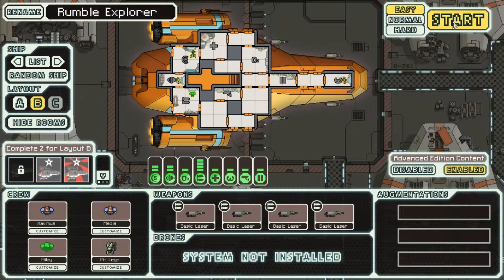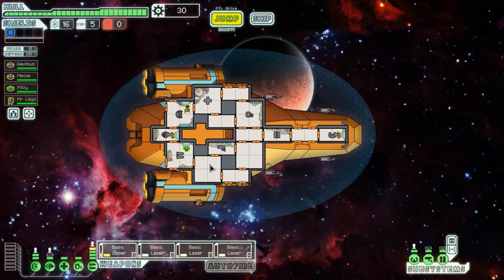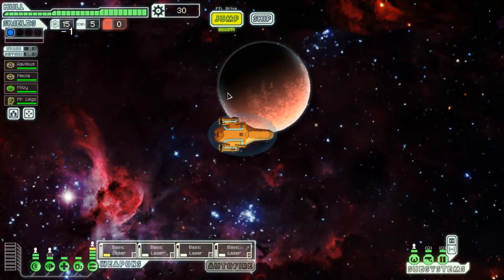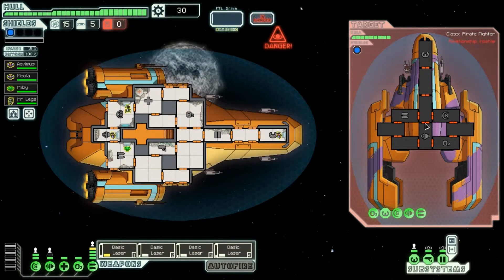I have dropped the difficulty because I am still not used to the new features. This ship happens to have four lasers which will probably come in handy at first, but not so much later as they are very weak lasers. I forgot to put my crew in places, but all the guys have already started in places - that's useful.